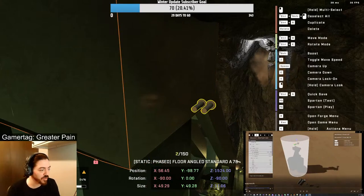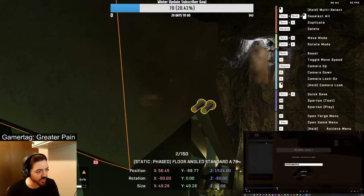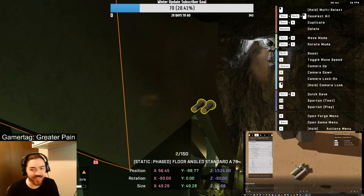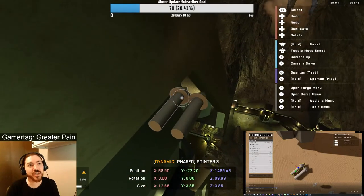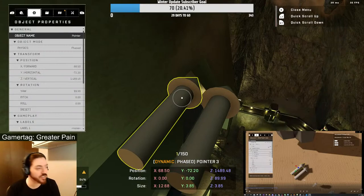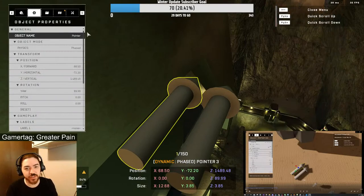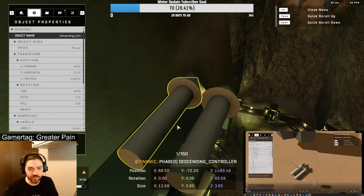That's what I was thinking about — someone would fly a banshee in here and then get out of it, and they would start grabbing dynamic objects out of the area. It was just a thought. And it will only grab... yeah. So descending controller and ascending controller. Is there a reason you use underscore in forge, or is it just left over from programming? In programming I do, but in forge I just drop the practice. Maybe it loads faster or something — I want to know if you have a specific reason for doing it.